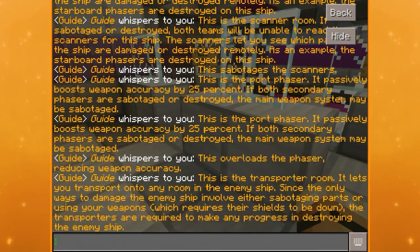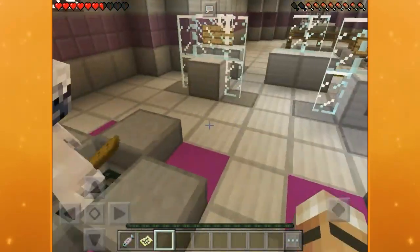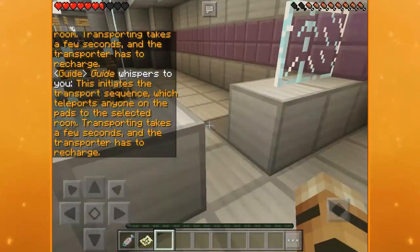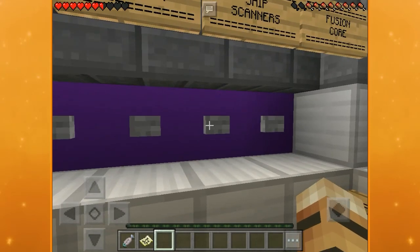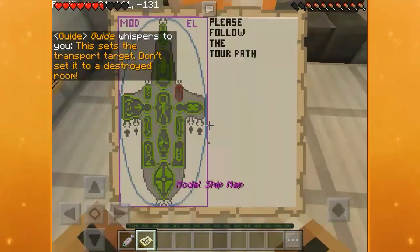This is the transporter room. It lets you transport onto any room in the enemy ship. Since the only ways to damage the enemy ship involve either sabotaging parts or using your weapons, the transporters are required to make any progress in destroying the enemy ship. So the only way you can disable the shields or the phasers or anything is by taking these teleporters. You would probably stand in it and press this button — this initiates the transport sequence. Transporting takes a few seconds and the transporter has to recharge. Here are the transporter settings — this sets the transport target. Don't set it to a destroyed room.